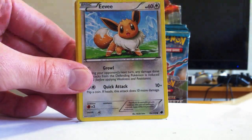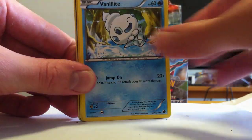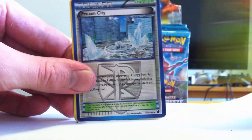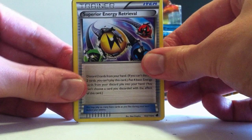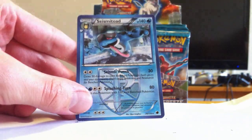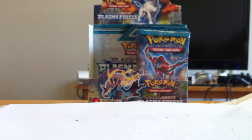So here we've got Mankey, Eevee, Vanillite, Corsola, Trico. Ooh, Frozen City — that's very cool. Superior Energy Retrieval — that's a great card. A Float Stone, that's handy. Reverse Exeggutor. Seismitoad. Not bad. Is Exeggutor a rare? Exeggutor is a rare, so that's two for two.